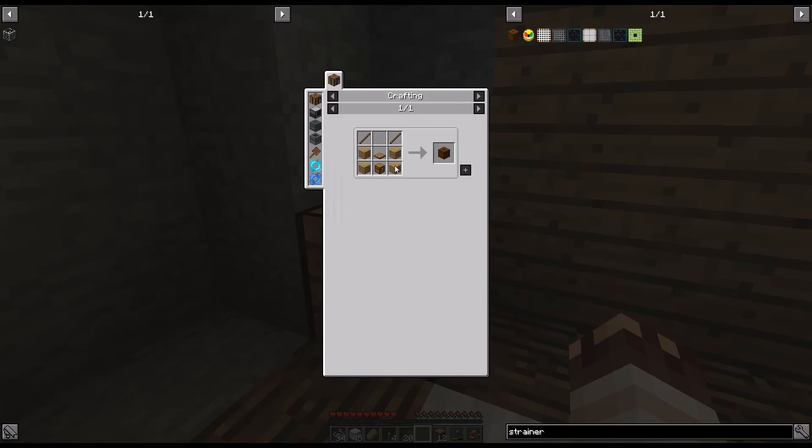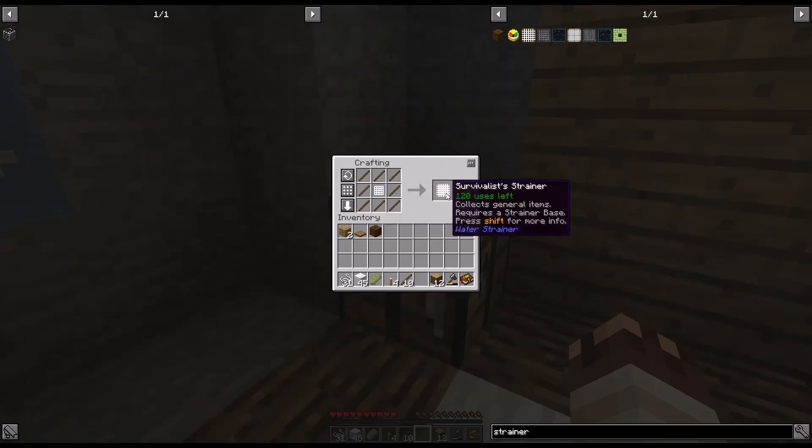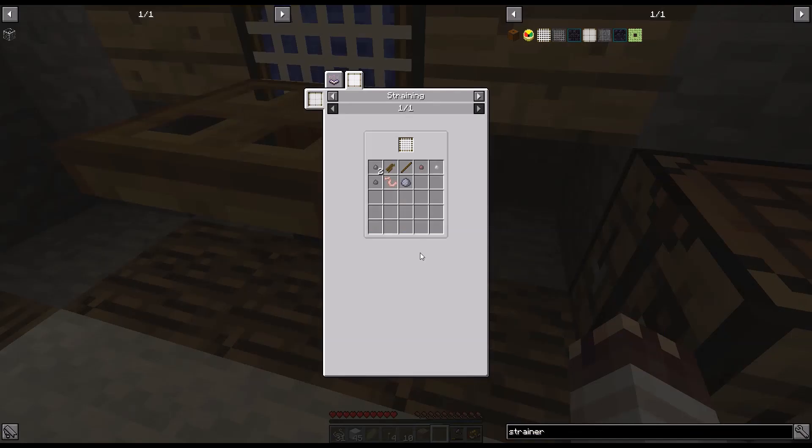The crafting table is easy. A quest book tells us that a strainer is easy as well. Naturally, so is a net and a survivalist strainer. This is the result of me being a little silly. Let's break our ice. We will gradually get items like clay, sticks, and pebbles.